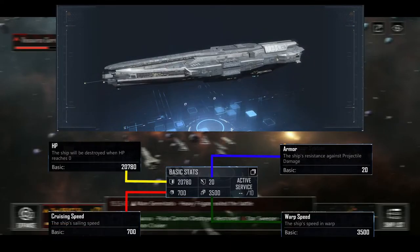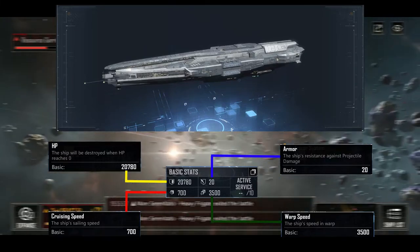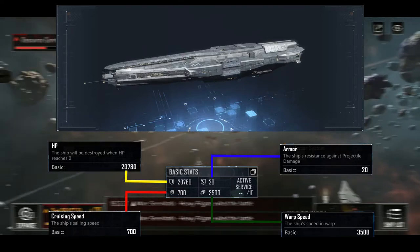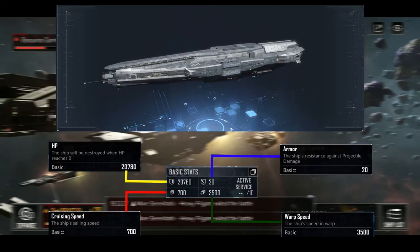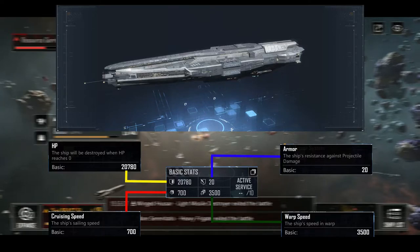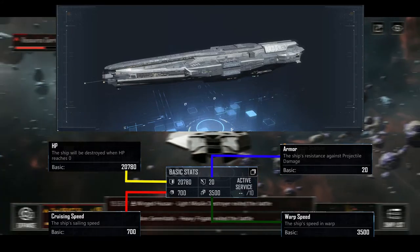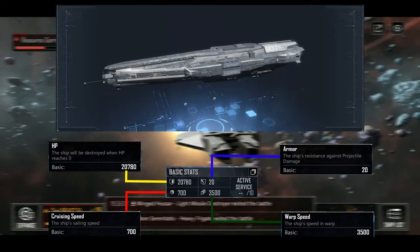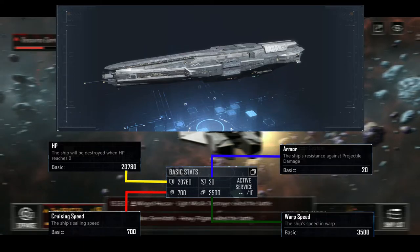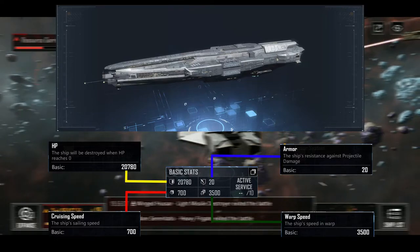The same layout applies to the basic stats, which covers your armor, HP, and cruising and warp speeds. HP is the yellow line — it has a decent amount of health, not the best for destroyer class but decent. Armor is a struggle for this ship; it's right there with the Aris, so it is not well-armored and is not a tank — don't try to use it as one. Its cruising speed and warp speed are pretty much standard, indicated by the red and green lines pointing to their corresponding symbols.